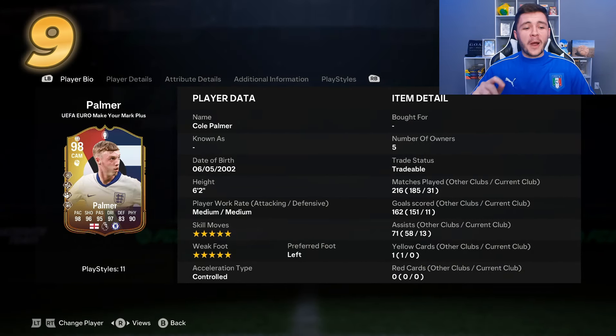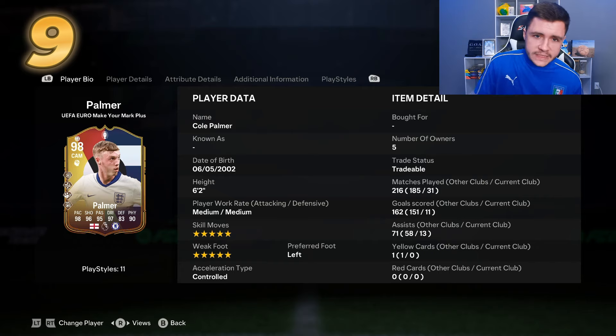At number 9, we have the Make Your Mark card for Cole Palmer. A lot of people forgot he has this card, but he makes a phenomenal center attacking mid in game. Palmer has been a very popular player throughout FC24 — he got a lot of inform cards, a Team of the Season card, and many people enjoyed using him as a right-sided CAM in the 4-2-3-1. With this Make Your Mark card he's a phenomenal player going forward. He does have medium/medium work rates, but still has five-star skill moves and five-star weak foot.